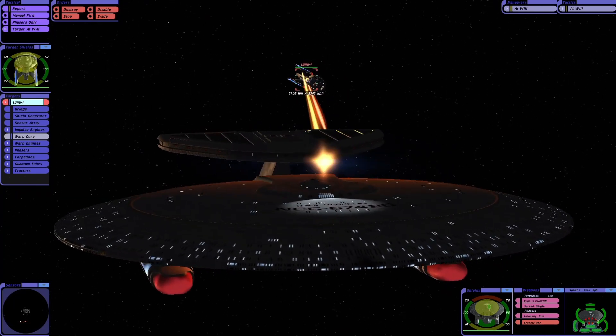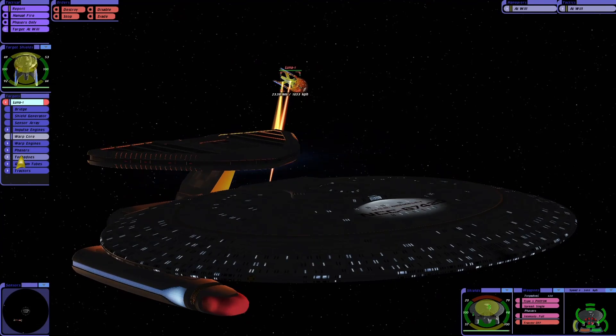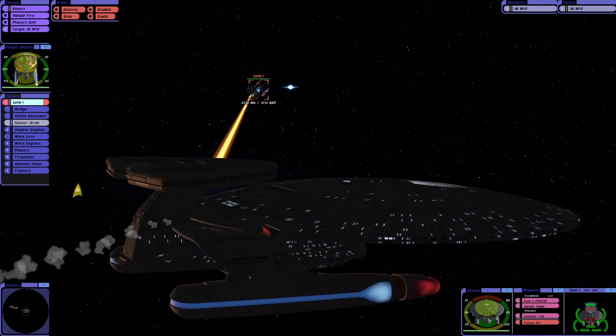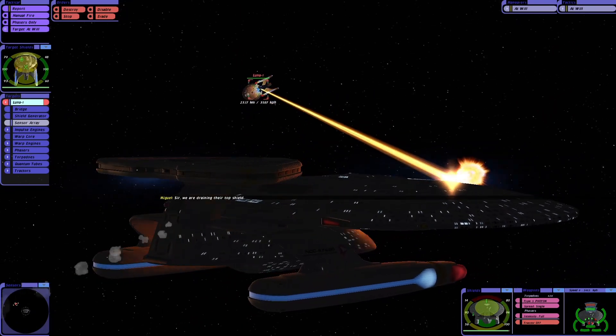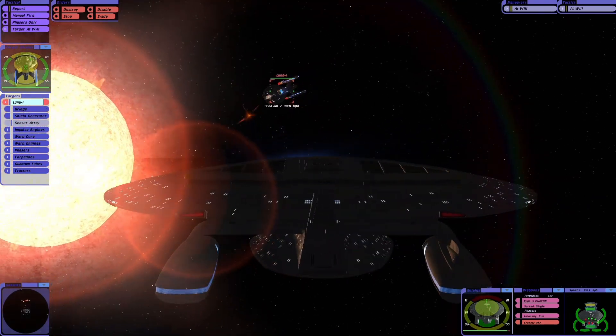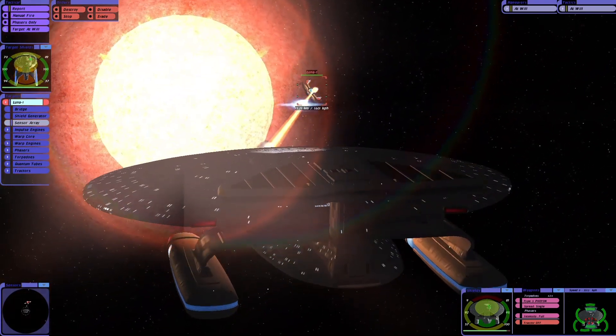I really like the modular design of the Nebula class though. It's so cool. You have the sensor variants as well, which is ideal for detecting cloaked ships and scanning. I wonder if they made any other versions. It'd be cool if they made one with maybe just phaser arrays on top — how cool would that be?